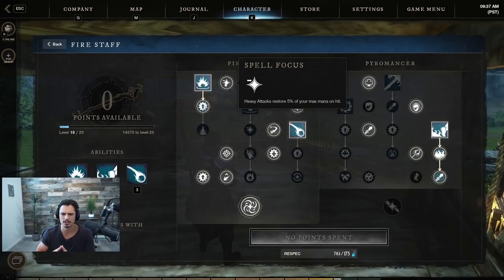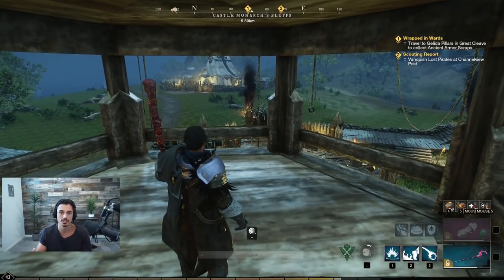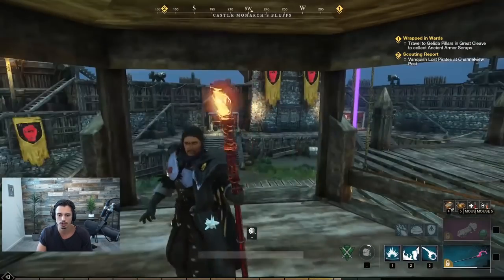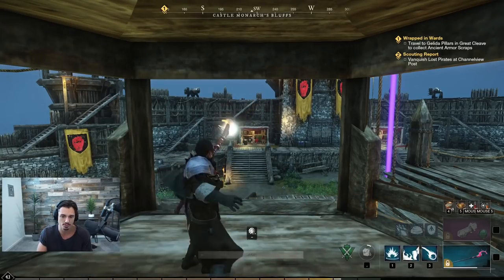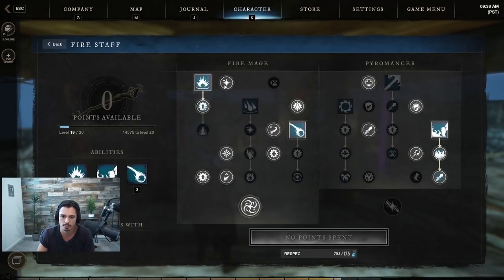This is Spell Focus — one of the reasons I really like my fire staff. We get 5% max mana back on a heavy attack, and we also have Flare which makes heavy attacks no longer consume mana. So when you're OOM you can just spam heavy attacks to regen mana, which is a huge benefit of playing Spell Focus and Flare.